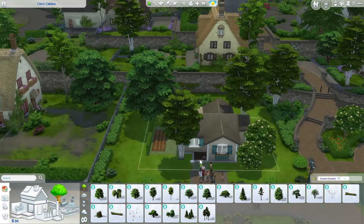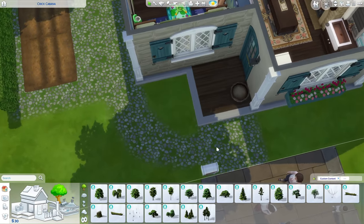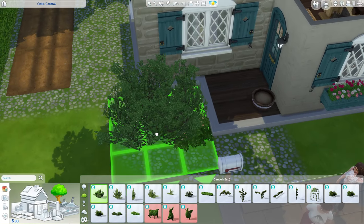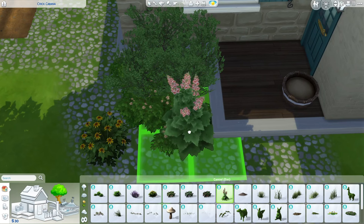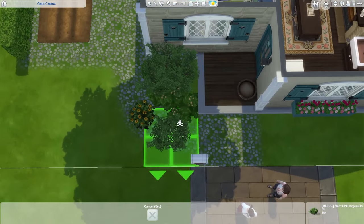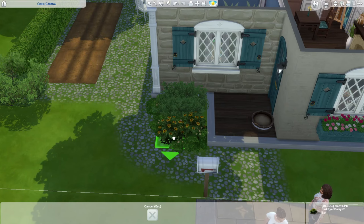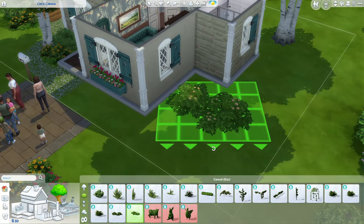Maybe I'll put a tree right here — so cute — and then get a little pathway to connect. Cottage Living is honestly one of my favorite packs — it's a must-have, though it depends on your gameplay style. If you don't garden a lot maybe you don't need it, but it's great for animals and farming. The gardening is actually bugged right now so you can't really play with that feature. I keep asking if they're going to fix it — I assume there are thousands of bugs on the forums.